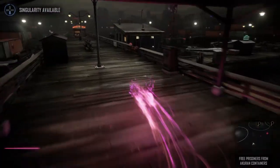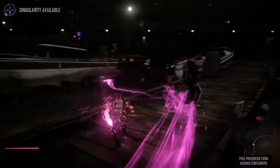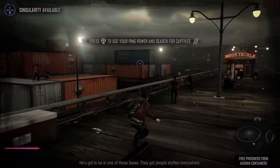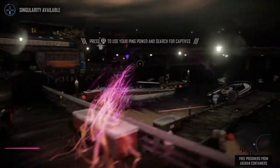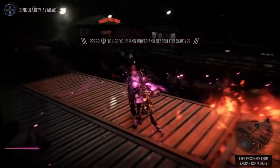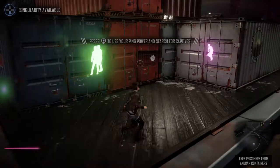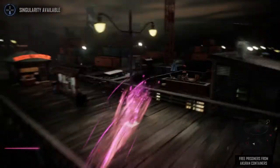I remember this dock from the last game. Looking for Brent — where is my brother? He's probably not even here. Stop throwing grenades at me! Searching for people stuffed in container boxes. How do I open the container boxes? There — alright, at least now I know how to open them. No Brent in this one.